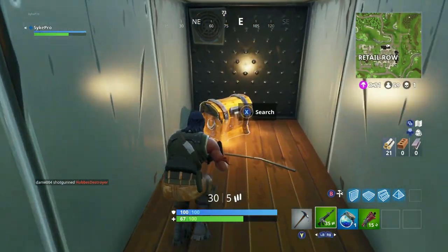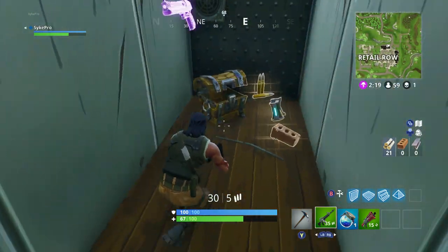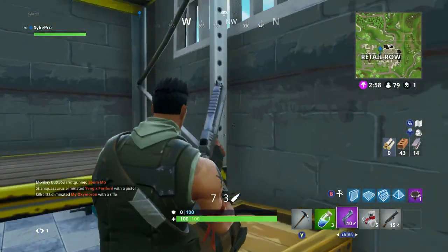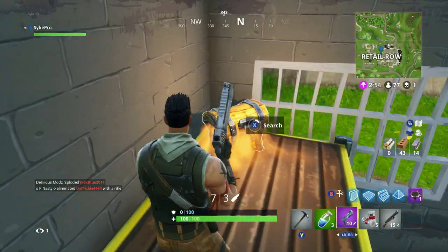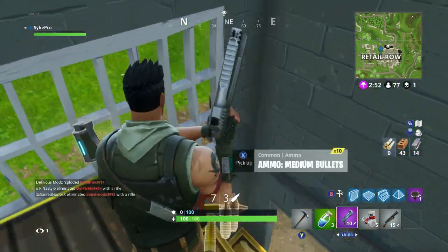Moving away from the buildings, behind the market you'll see a semi truck out back. Hop inside of that, get the chest and that is number sixteen. Behind the semi in the market garage is going to be our last chest, number seventeen. Climb the boxes, get to the top and you have completed Retail Row.